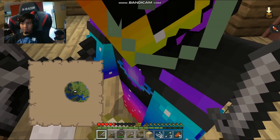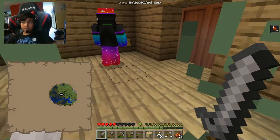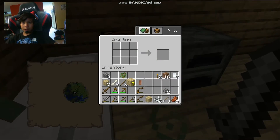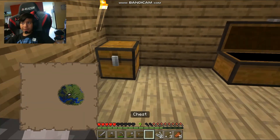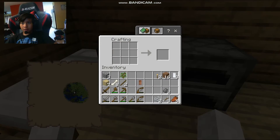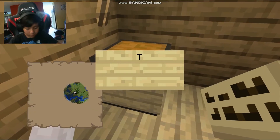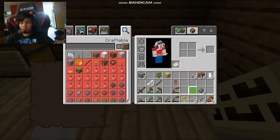I made two chests — that one's for you and I'll make one for me. I have stone tools now. So this is my chest. Place a sign on yours. I'll label them — Tyler and Cooper. There we go, thank you.